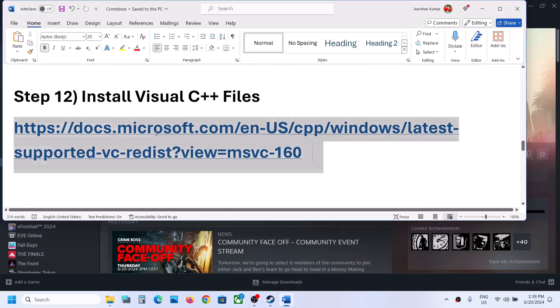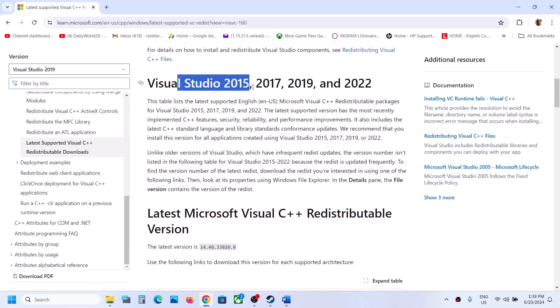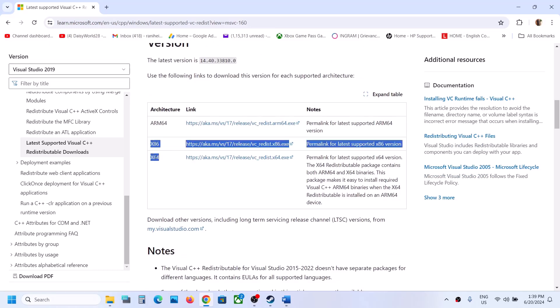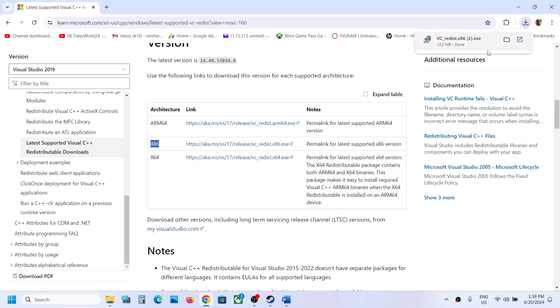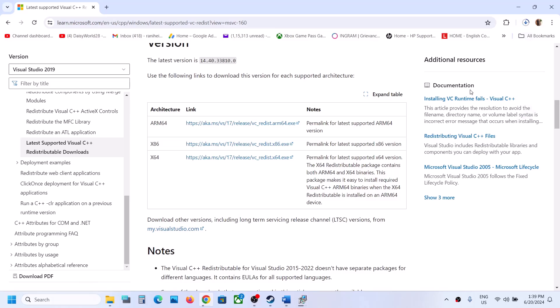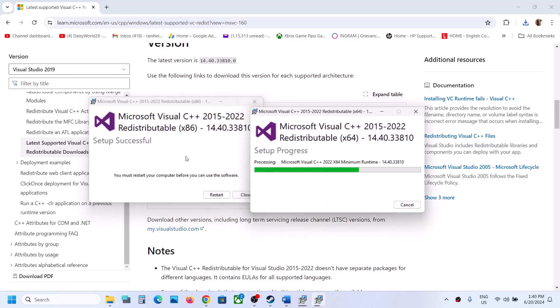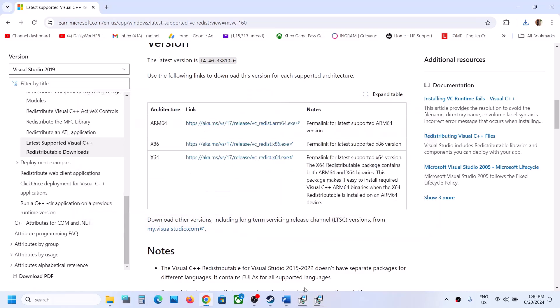The next step is to install Visual C++ redistributables. The link is provided in the video description — open it in a browser and go to the Microsoft website. Download Visual Studio 2015-2022 x86 and run the EXE. If you see Repair, click Repair; if Install, click Install. Then download and install the x64 version as well. Once both installations are complete, restart your computer, then launch the game and check.